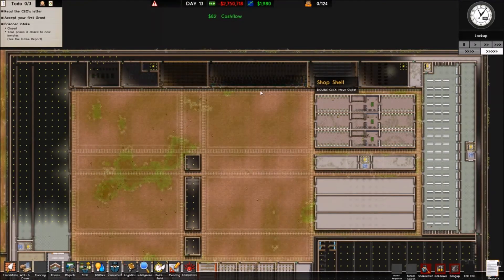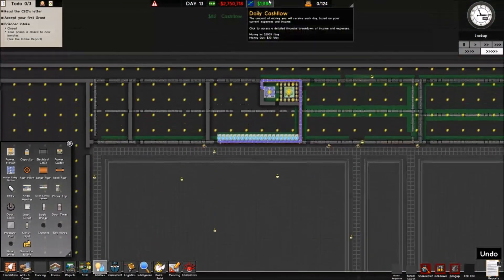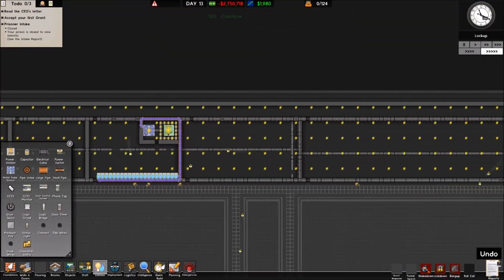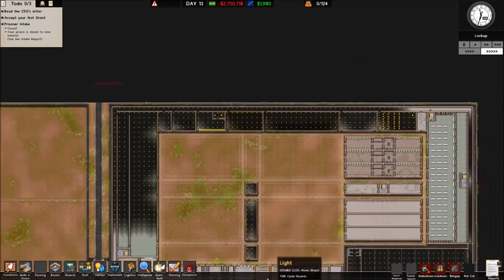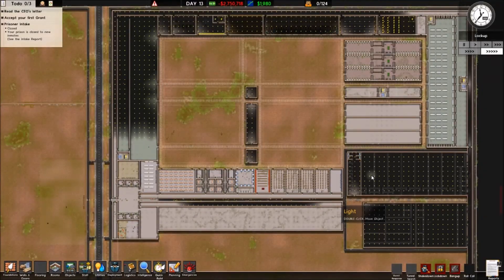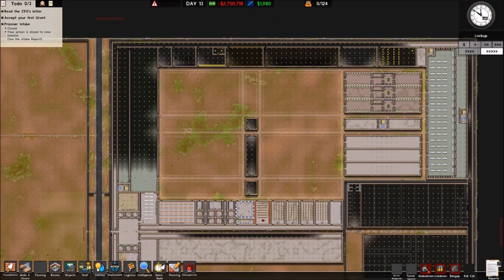We've had a power issue — I'll sort that out. We'll come back next time. I've accidentally connected two things together — just disconnect that and we'll come back next episode to sort out protective custody and take our first intake in as well. If you've enjoyed this one please hit like and subscribe if you want to see more. I've been ShabbvGamer, thank you for watching. I'll see you next time. Bye!